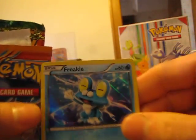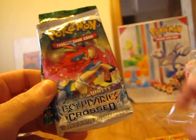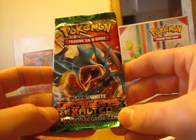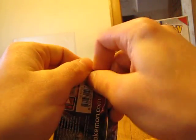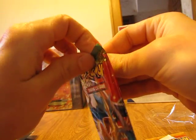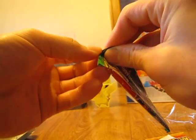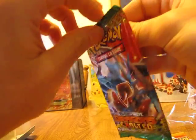I'm going to take all the sobres and the Froakie card. This is the Froakie promo card. We have Black and White Plasma Blast, Black and White Boundaries Crossed, and Black and White Dragons Exalted. I'll go ahead and start with the Dragons Exalted pack first. Oh, lo siento — yo estaba pensando en inglés y acabo de hablar en inglés. Lo siento, voy a seguir hablando en español.